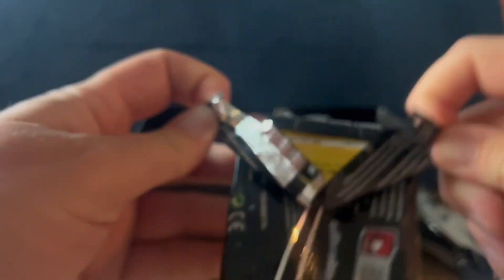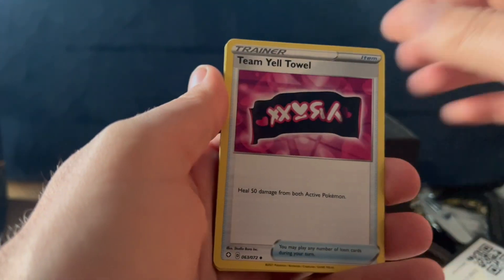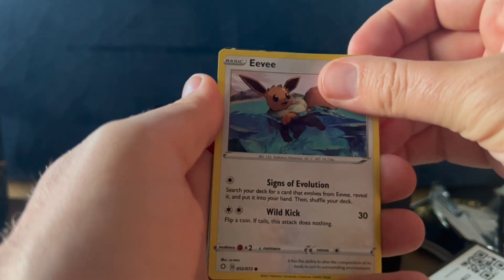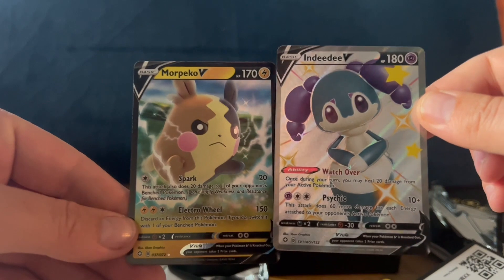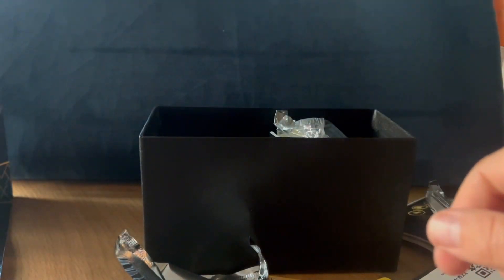I guess energy will go Lighting. Dropped this Morpeko, Eevee, Greavard, Eevee — oh okay, there's a full art. Little double hit there. I forgot there's the full art Charizard as well — sweet, sweet, sweet.